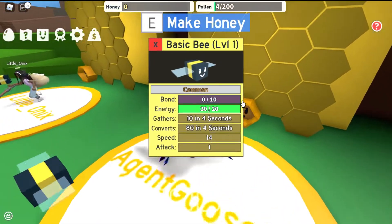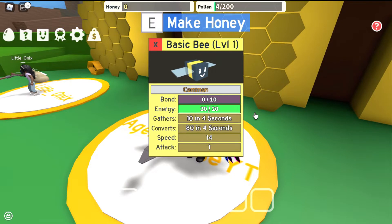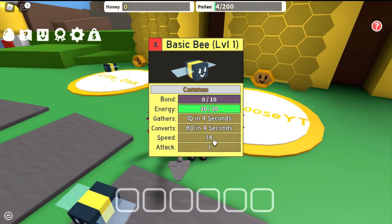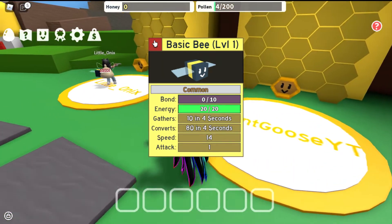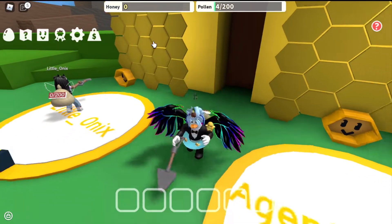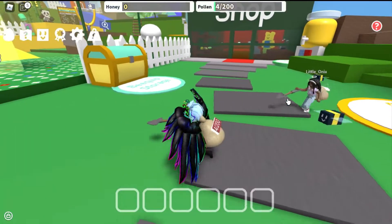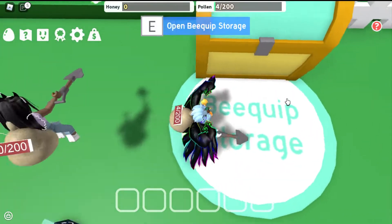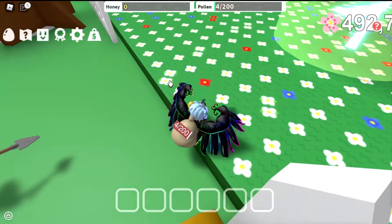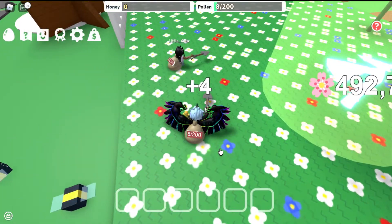My basic bee is so cute, cuter than yours! It gathers and converts — wait, what does convert mean? I think it's the same thing. It's just 20 energy, 10 — okay, it's level one. Let's go to the bee fields. Wait, I have storage? Okay, can we go to the plants?